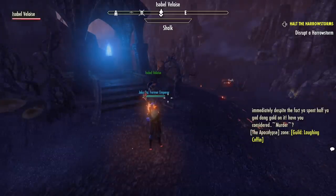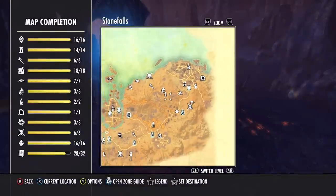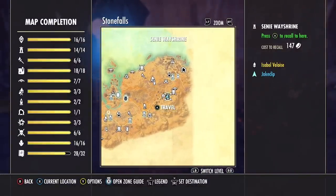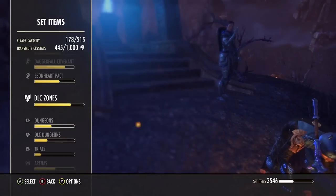That'll be separate in the future. But this has been a long preamble, so where am I currently? This is Stone Falls. Stone Falls is a bit of an interesting zone because it is a base game zone — it's the only one of the base game starter zones that has a set I would suggest for you. So what is the set that I suggest? That is the Red Mountain set.